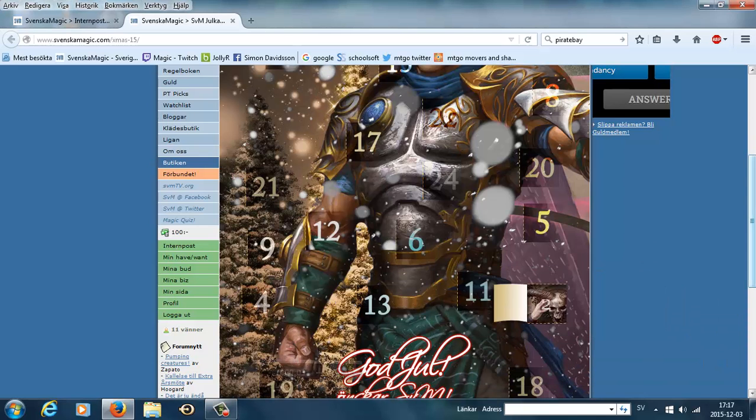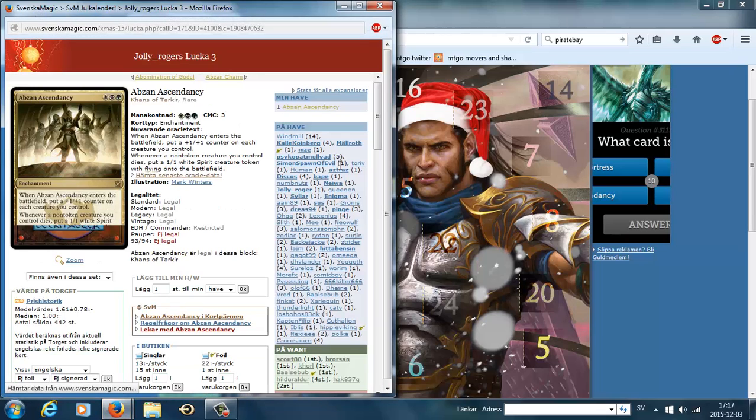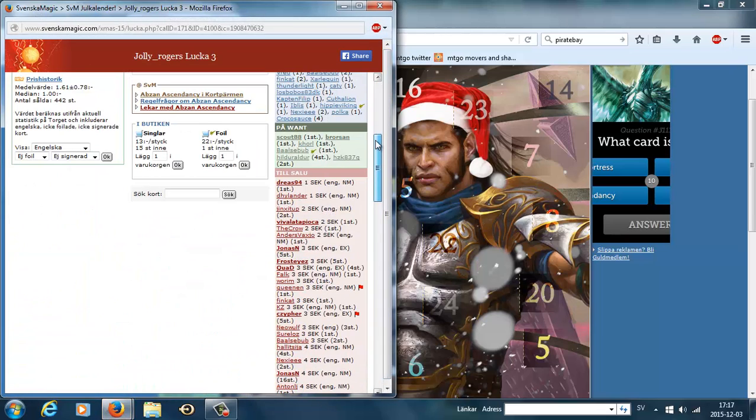Door number three. Let's find it. It's right below number three. This looks like it might be Abzan Ascendancy, probably. Looks like the three dudes that are standing on top of some boulder or something on Abzan Ascendancy. Yes, it is Abzan Ascendancy.